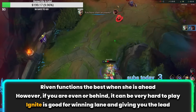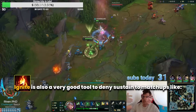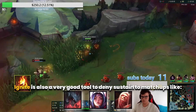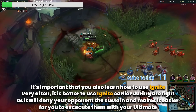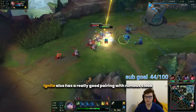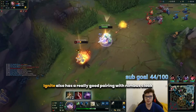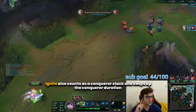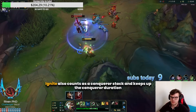Riven as a champion functions the best when she is ahead. However, if you are even or behind on Riven, depending on the enemy team comp, it can be extremely hard to play. This is why I very often take Ignite — I play to win my lane and get a lead. Ignite gives you a lot more kill windows, allows you to snowball better, and makes Riven very scary to lane against. Ignite is also a very good tool to deny sustain in matchups such as Aatrox, Irelia, and Vladimir. One thing a lot of players don't know is that Ignite also counts as a Conqueror stack and keeps up the Conqueror duration, which is very useful in many situations.